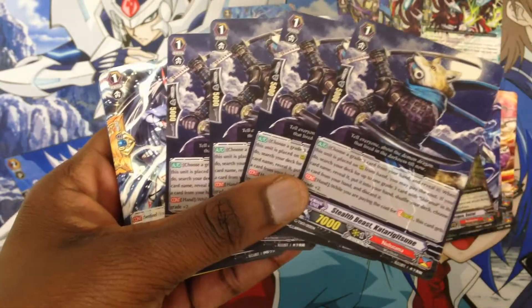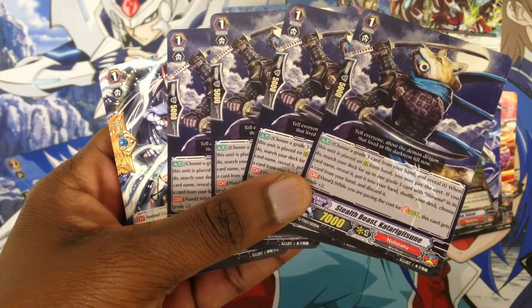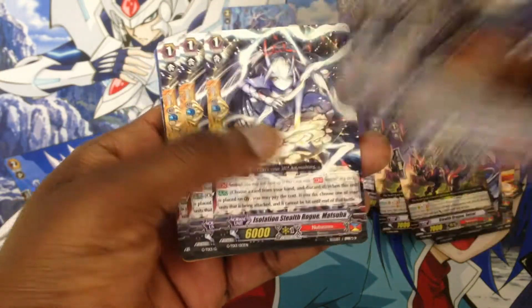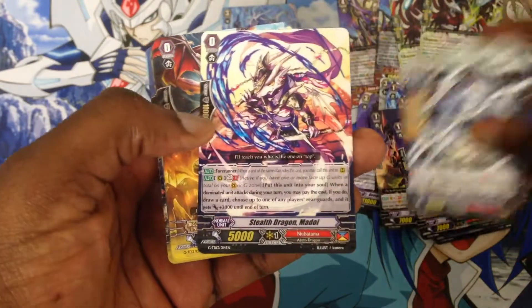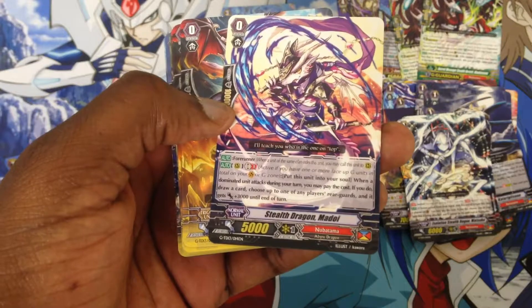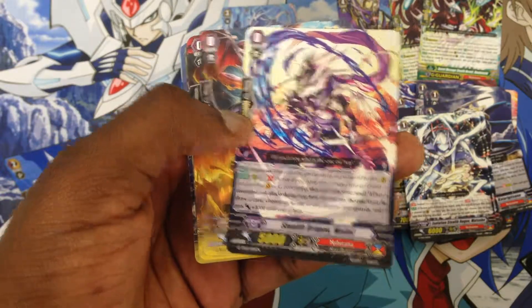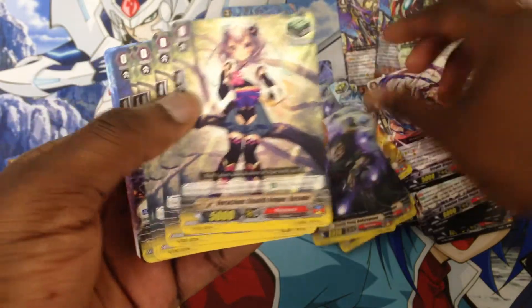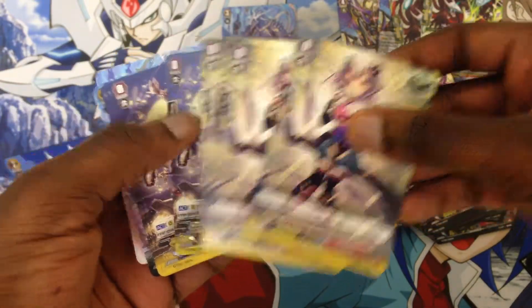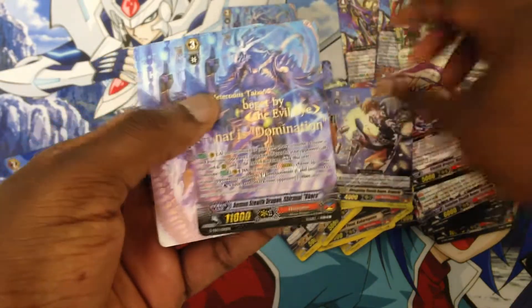We have four stride enablers for Staff Beast, which is very awesome. There are four perfect guards, and our starter is Staff Dragon Mantoeye. We also have four critical triggers, four stand triggers, four heal triggers, and four draw triggers — epic!